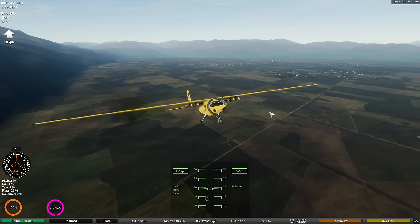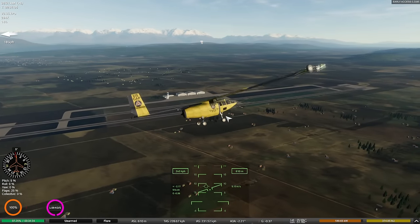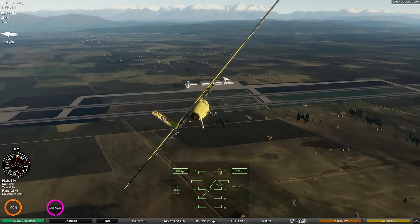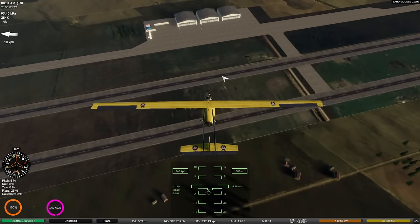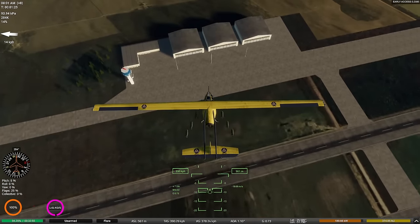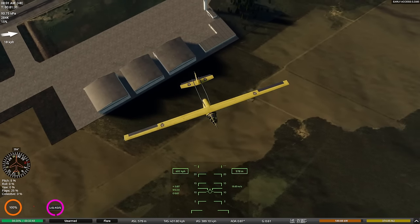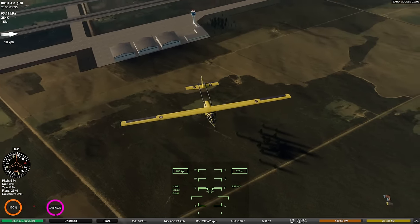We've got some bombs on here so we'll drop those before we get to our speed run — that only seems fair. We're going to try and take out one of these hangars right here. I believe it's N to drop the bombs, so we probably want to be dropping around about now. They've dropped with a nice little pattern going on there, but they've gone way long. Yeah, they went way long.